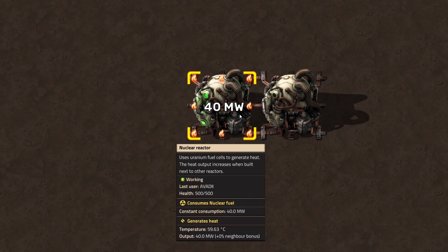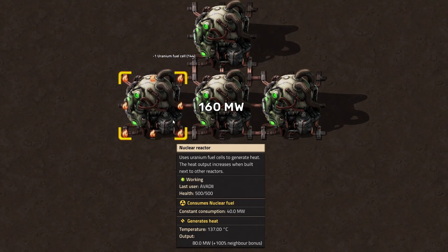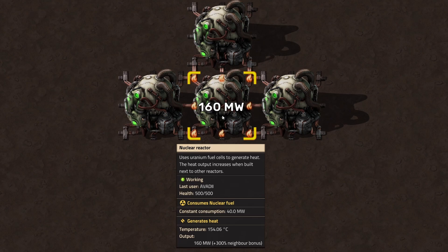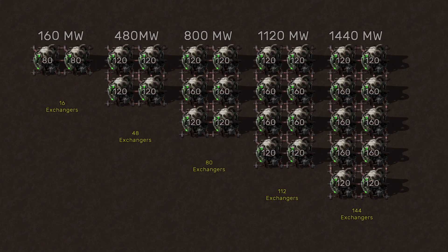The reactor receives an additional 40 megawatts of energy for each neighboring reactor. To receive the bonus, each reactor must be directly adjacent to each other and both must be operational. Unfortunately, you cannot have four reactors adjacent to each other, as one side of the reactor must be accessible for the insertion and removal of fuel cells. For this reason, a two-row reactor layout is most effective.